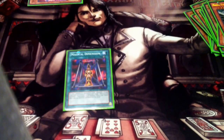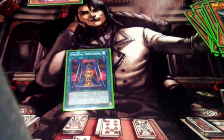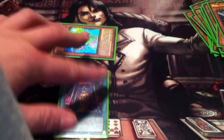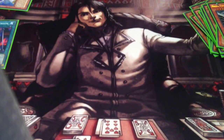Magical Dimension special summons a spellcaster monster from your hand to the field and destroys a monster on the field. So I could use this to tribute my Recruiter, special summon my Shaman instead of doing the tribute summon, get my Recruiter's effect off, and destroy a monster on their side of the field — with my Necro Valley protected it's just a super strong play. We're going to back it up even further when we get into the extra deck.